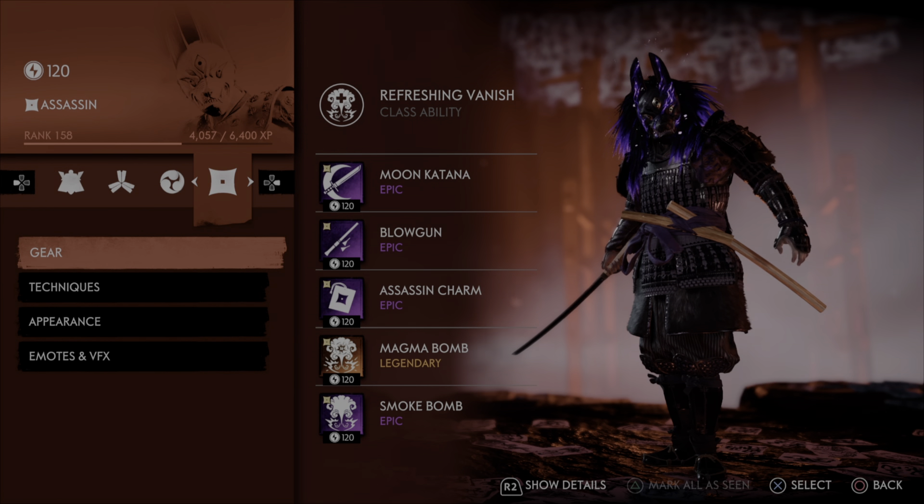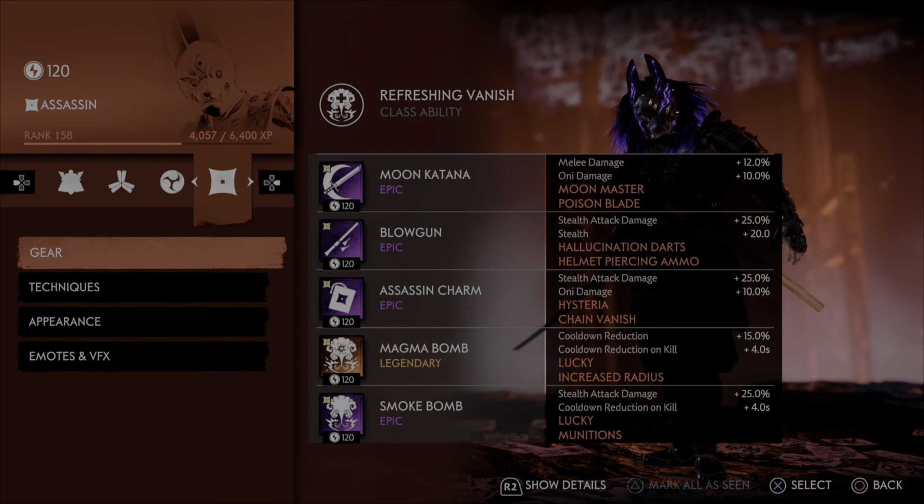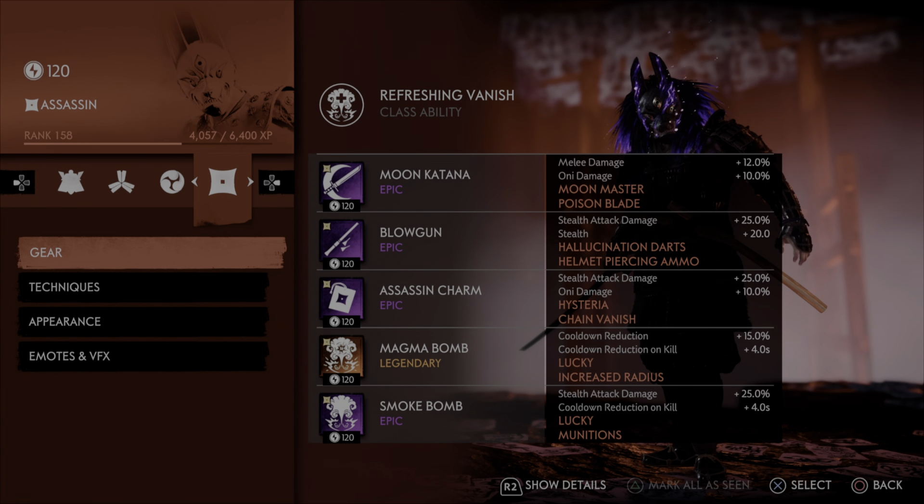What's going on guys, Eternelline back with another Ghost of Tsushima video. Today we are going to cover my full assassination assassin build. This build is going to focus on doing as much assassination damage as possible — we are going to maximize our stealth attack damage and build specifically around that mechanic.